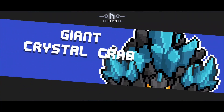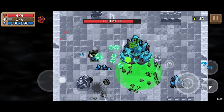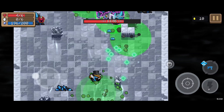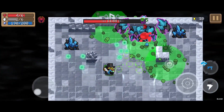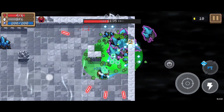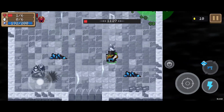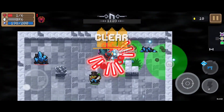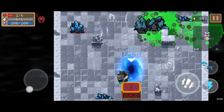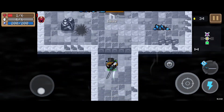First up is the Giant Crystal Crab. The Giant Crystal Crab can be kind of annoying because it has healing capabilities, where it shells up and then heals, which is not great for me because if I'm poisoning it as it heals, it heals a lot. I was able to take it down fairly easily once I got a lot of poison around it, and it didn't heal after a while. I was also able to get its boss weapon, which is the Crab Katana, which is not bad.